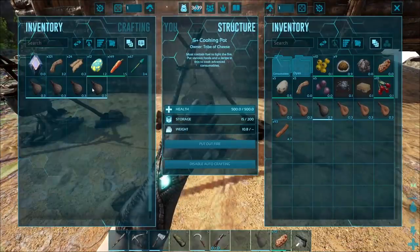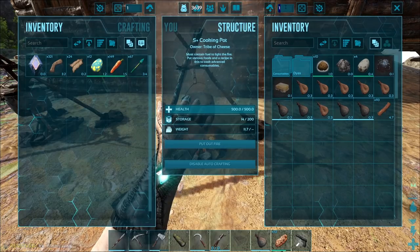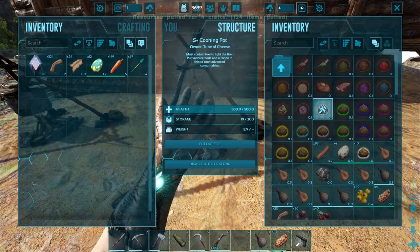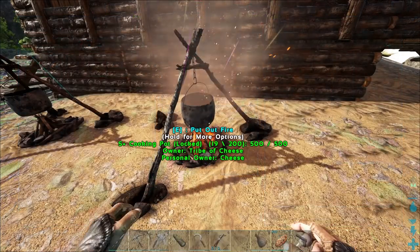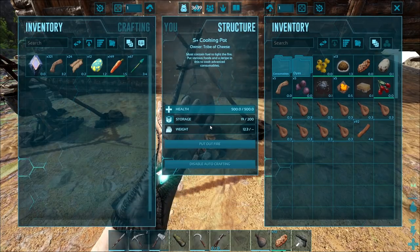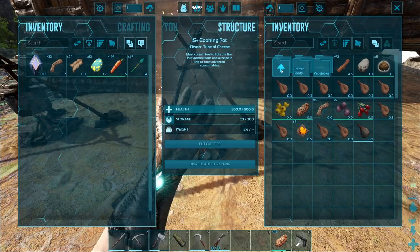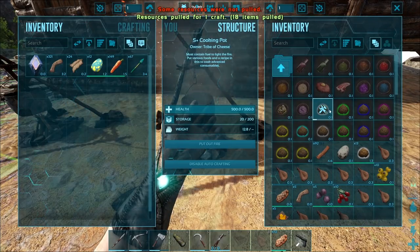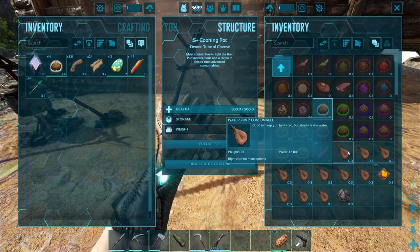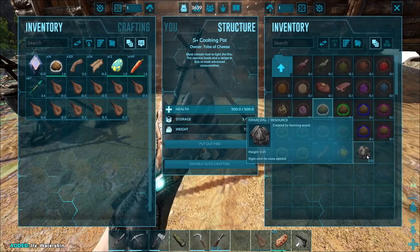We should be able to finish off and make 14 basic kibble. We were missing some ingredients, but there we go — we now have 14 basic kibble. This is good for dillos and penguins, and basically a bunch of the small creatures. It's a huge list — you could probably look it up. We're going to put our fire out, and now we're going to talk about making simple kibble.